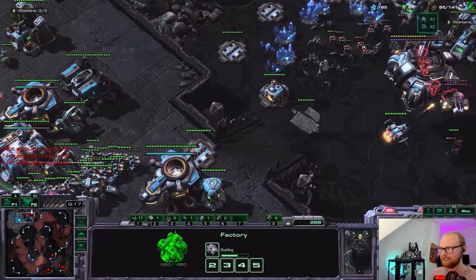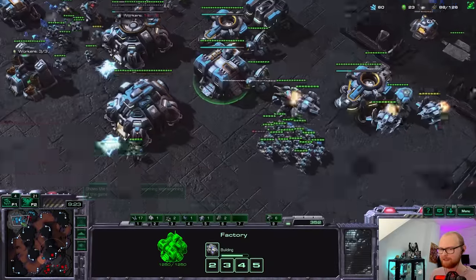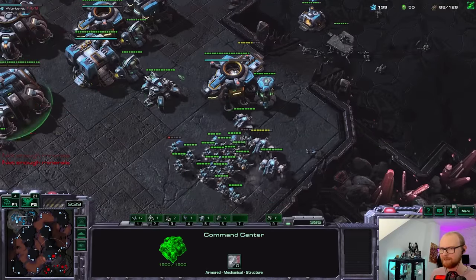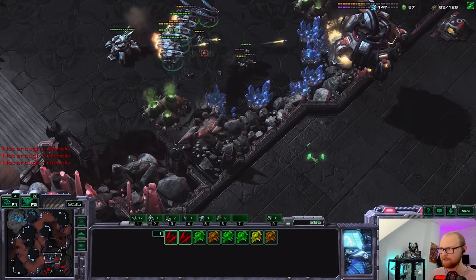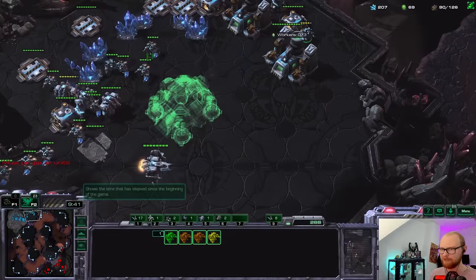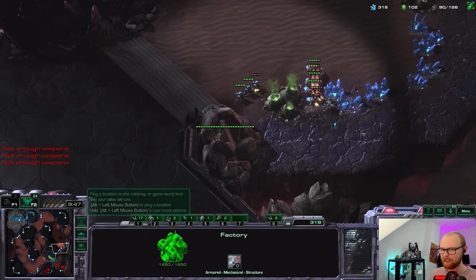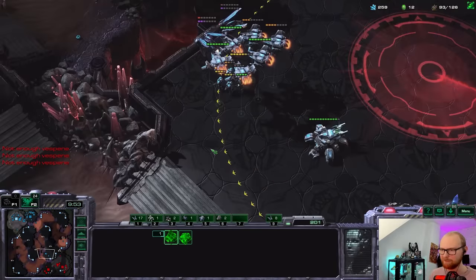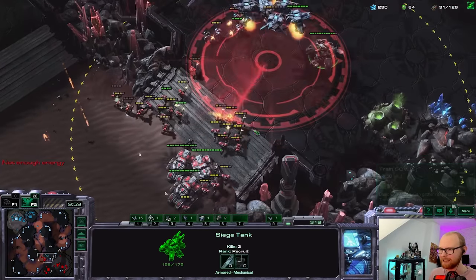We killed so many SCVs — that is actually insane. I did misread the situation a little bit because it looked like a full-on base trade but instead he sent marines across the map and now we're kind of stranded. If I had the tank closer to the low ground we would have been completely fine. Let's kill all of those SCVs — we did kill those marines which is nice. Maybe I should be going for a liberator here. Let me get the guys back in gas. I kind of feel like he's moving across the map.